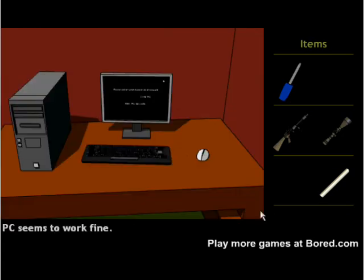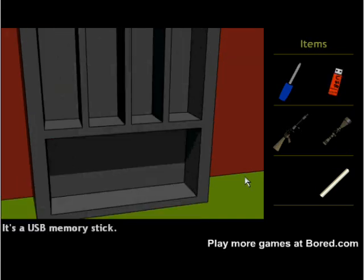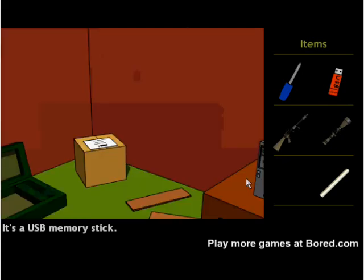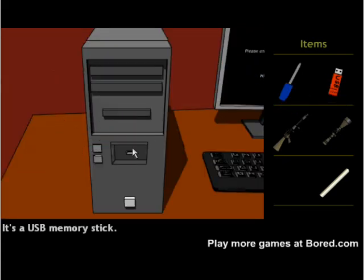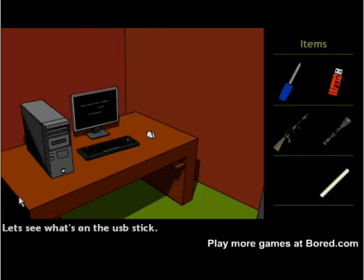Turn the PC on, why not? Turn around, look under here, pick up the USB. Insert USB — well, first unscrew that. Insert USB and note the password; I'm going to be using it later.